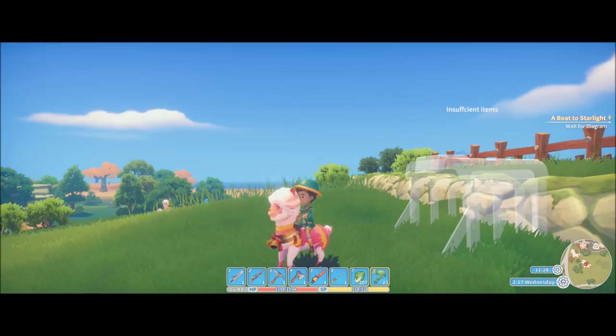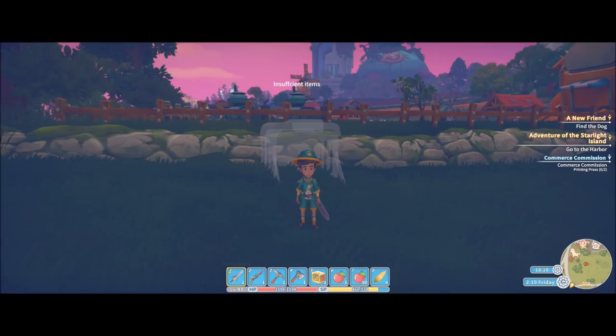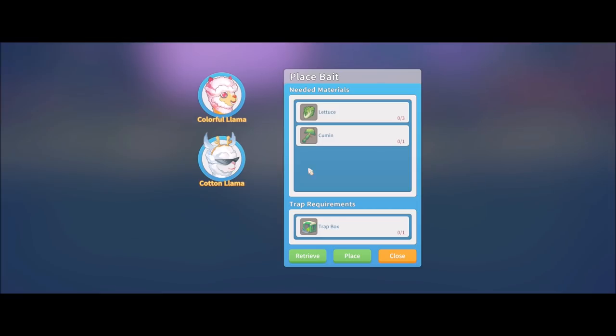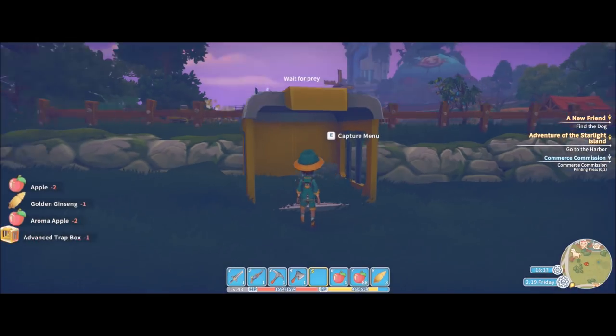Let's try the cotton llama next — that one is much harder. In order to do the advanced trap, it doesn't require too much more than the standard trap. You come over to the capture menu, click on the cotton llama, and make sure that you have two aroma apples, two regular apples, and a golden ginseng. We'll go ahead and place that down. There we go — and now we just have to wait.